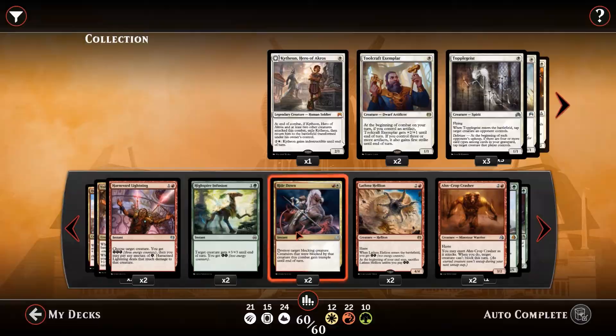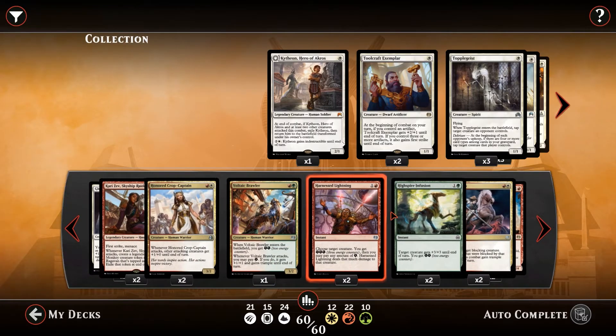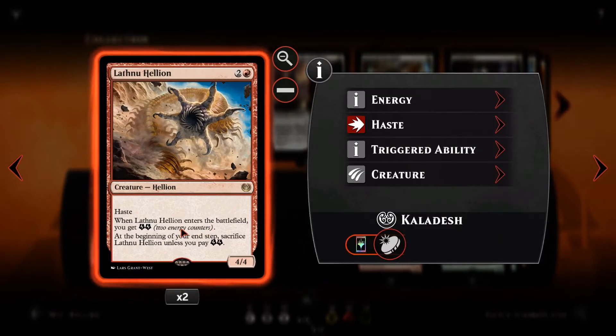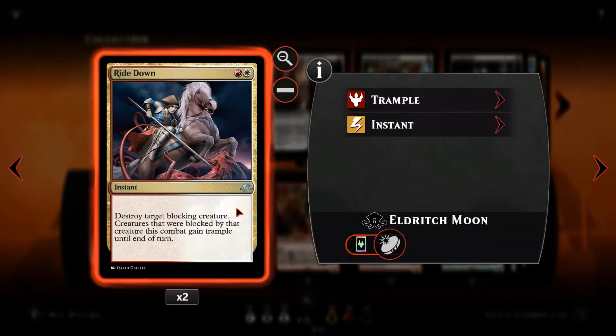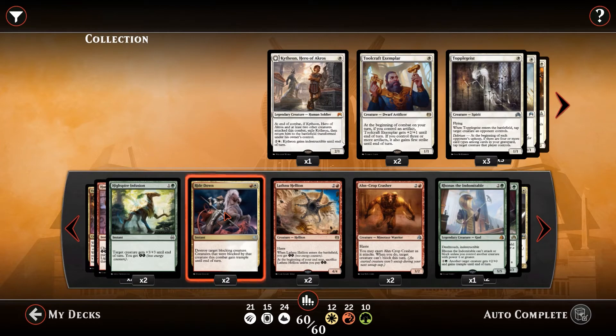Ride Down is a bit of removal slash extra pressure. Red and a white, instant speed — destroy target blocking creature. So if our opponent manages to find a way to block our Kari Zev, or maybe we're running in with a Lathnu Hellion and they have something to block it, we can use Ride Down to kill that blocking creature. And any creature that was blocked by that creature gains Trample as well — so suddenly it's a trampler. If it was just single blocked, it's like it was never blocked at all.